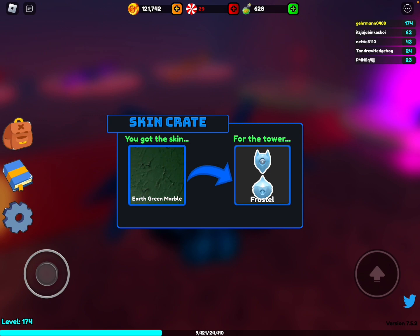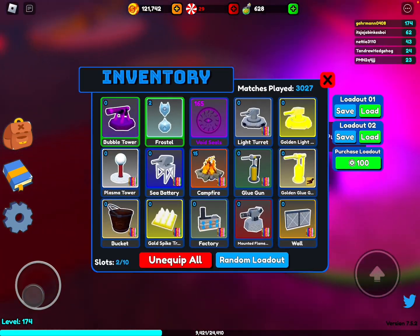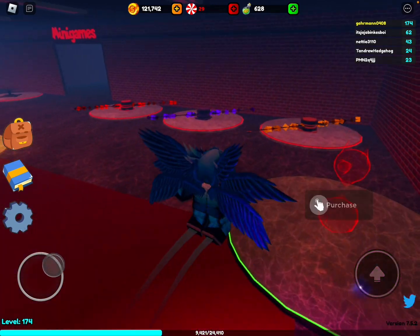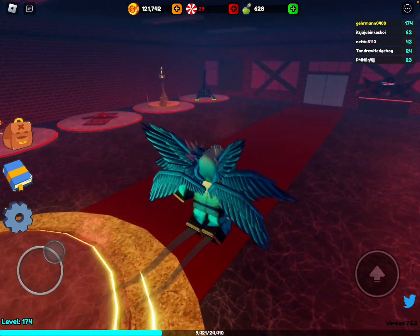I'll do one skin per video and see how that goes. I've opened a few already. I have Cosmic Wonder, which is the one I kind of like — it's premium. I haven't really found the Ghostly skins. Anyway, let's get into the match because the main thing is looking at the Frost Oil tower.